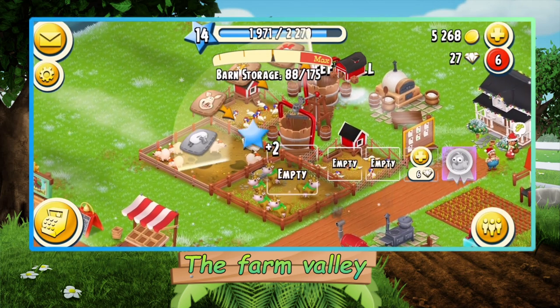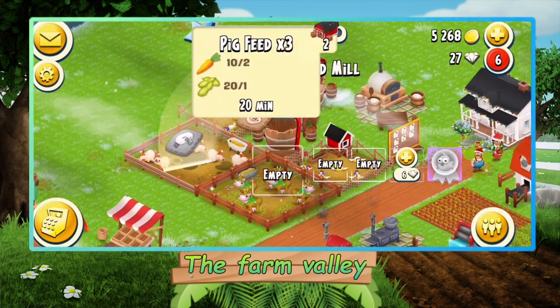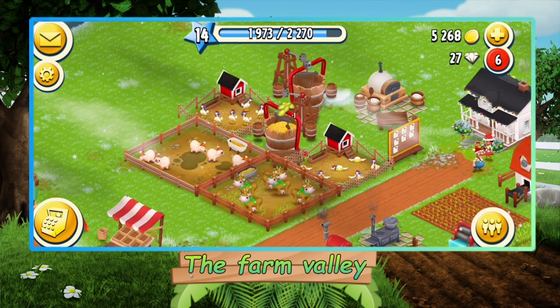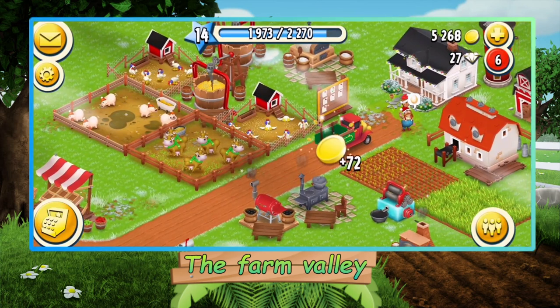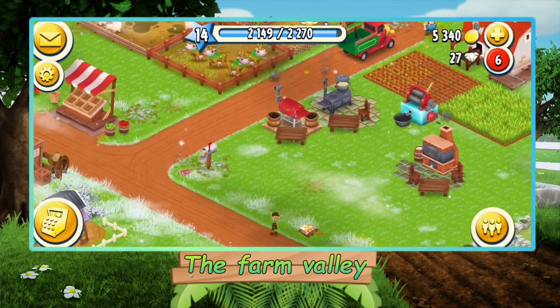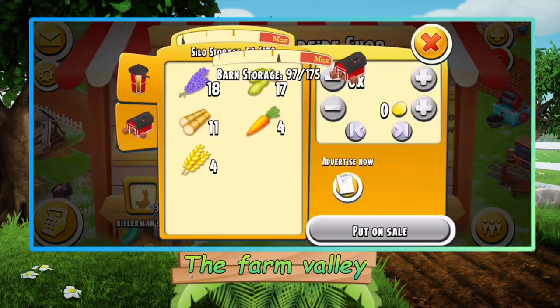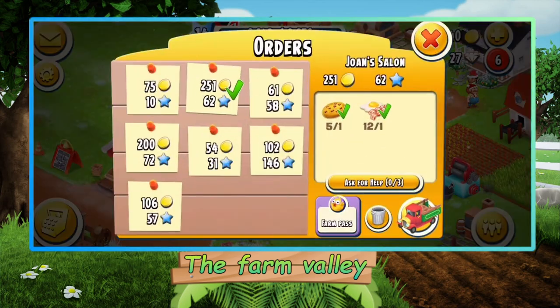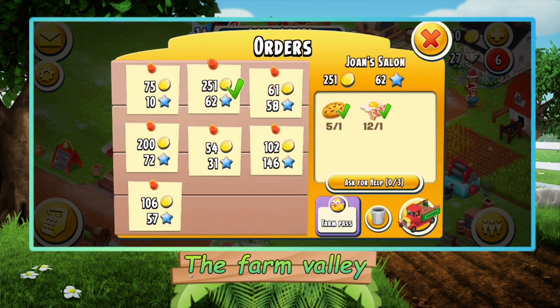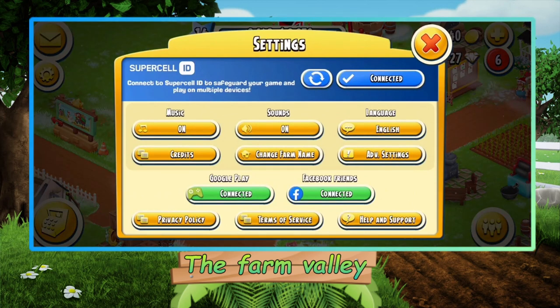Collect the eggs and make some new ones. Oh, we need some corn — we can just wait for that. Collect this and yeah, just sell this.